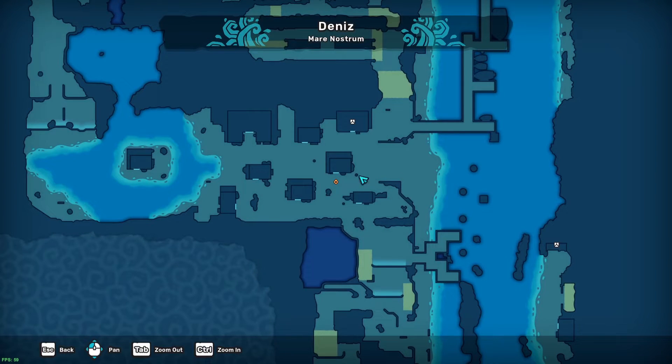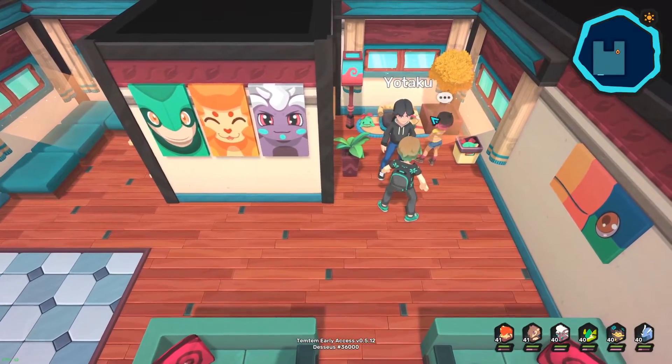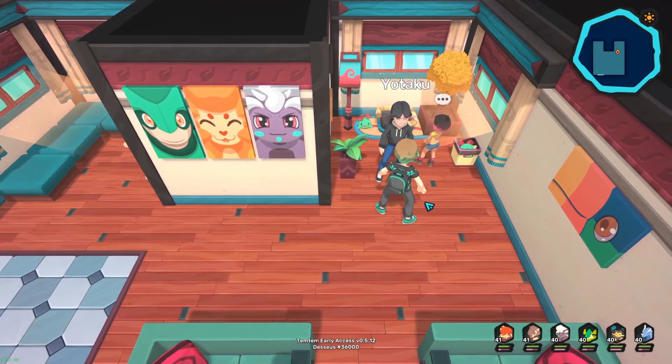Moving on to the Pigapick fan side quest. Just come talk to the kid located here in this house within Bracaldomar — I'm probably butchering that, I do apologize. He will ask you to bring him a real Pigapick to see.